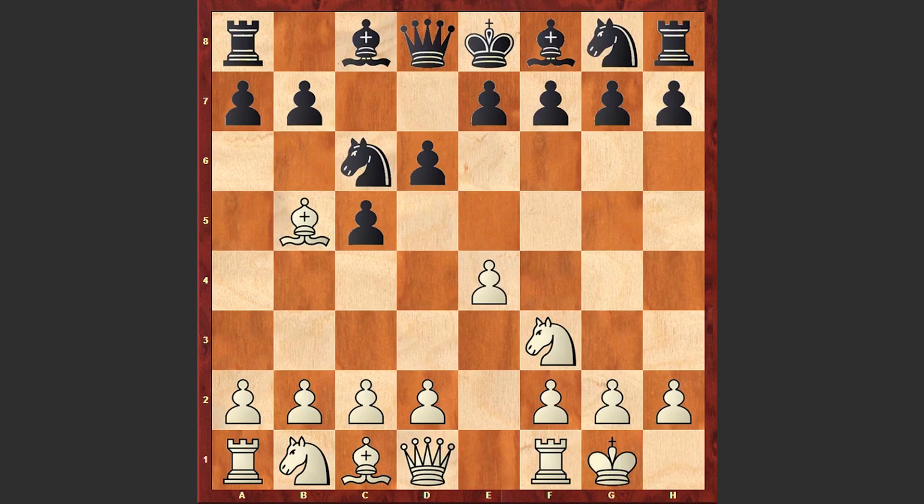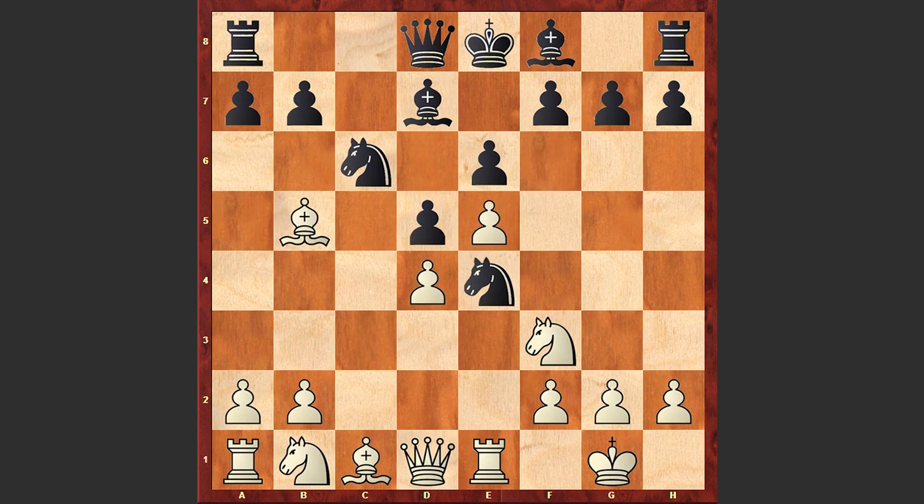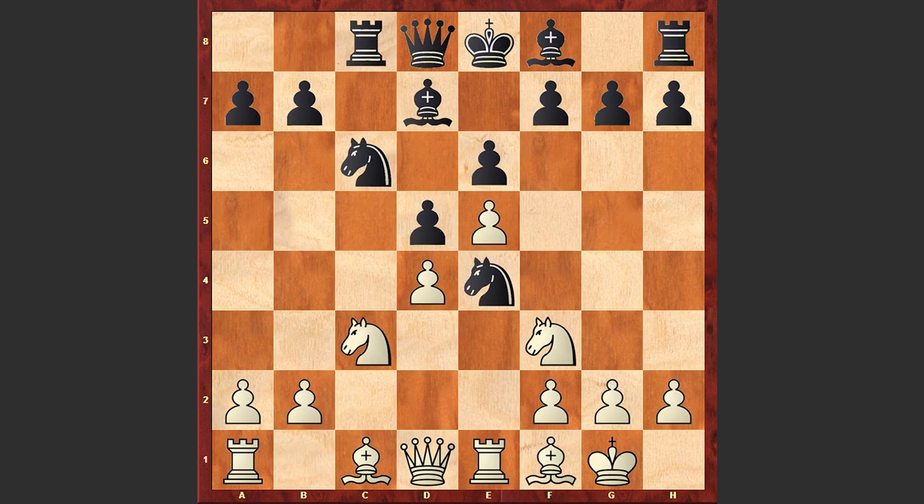d6, White castles, Bd7, c3, Nf6, Re1, e6, d4, cxd4, cxd4, d5, e5, Ne4, Bf1, Rc8, Nc3, Nxc3, Bxc3.